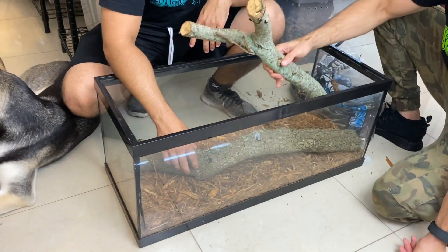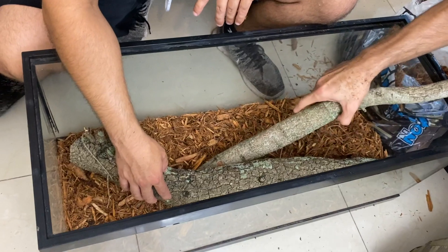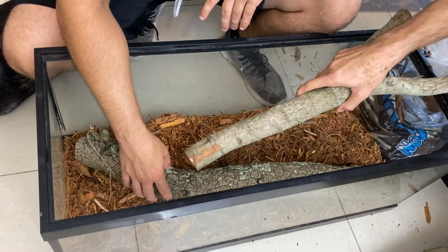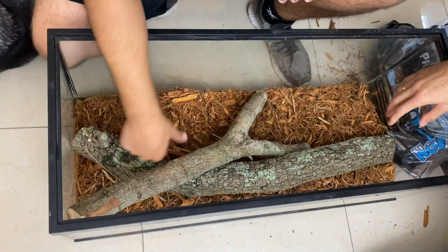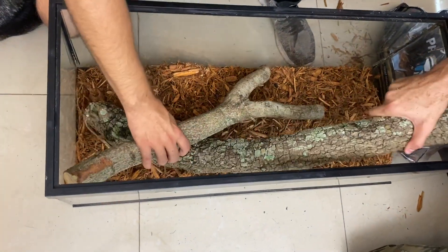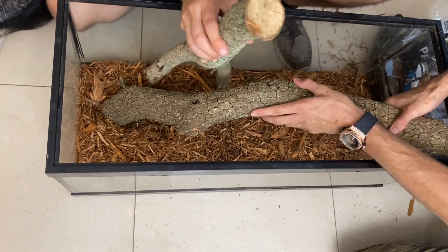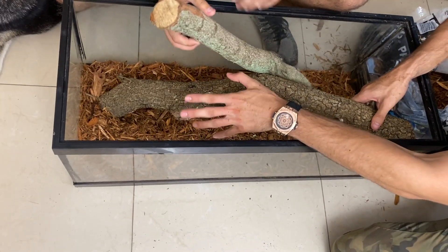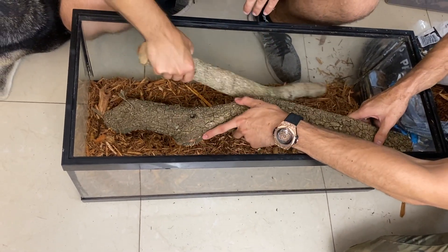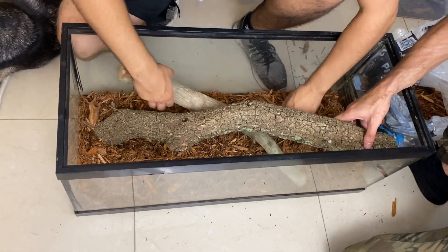This is going to allow the baby tegus to bask and perch up. Maybe we'll put the basking spot on one end. Baby tegus are going to be kind of like arboreal for a bit — not fully arboreal, but they're going to like to climb up on this and use it as a perch spot.